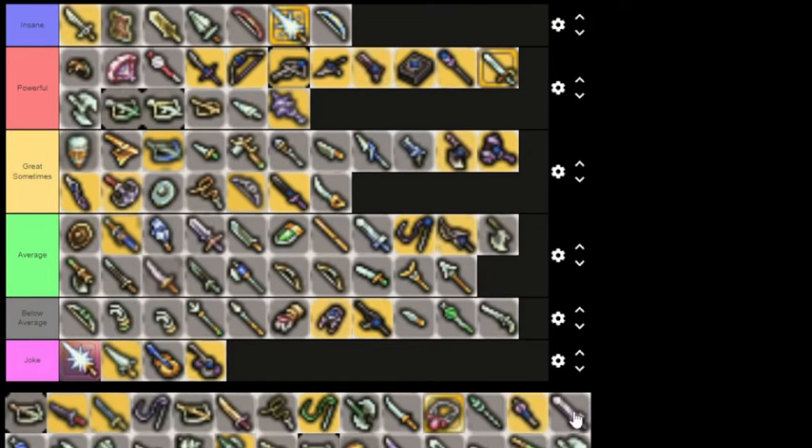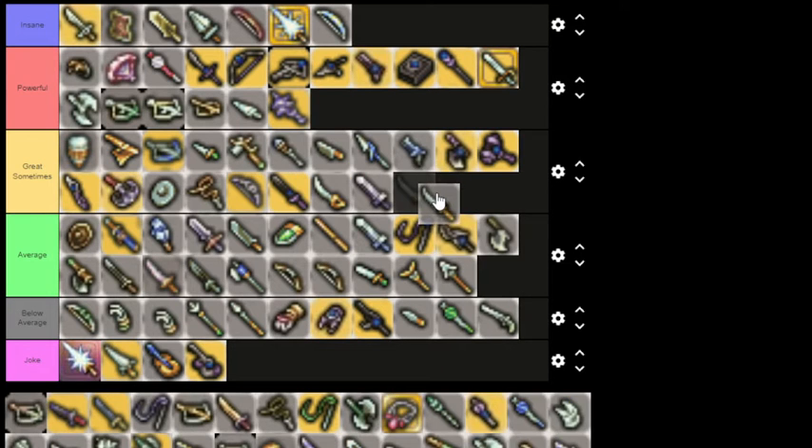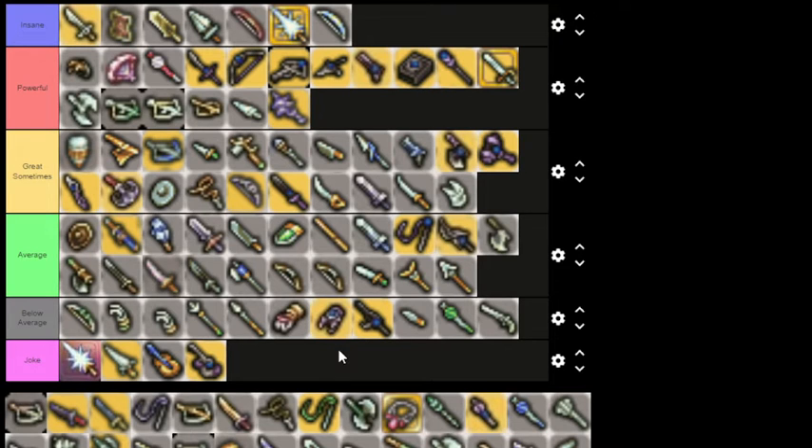Damask Sword — Great Sometimes. Stun effect — it's a nice alternative to the whole Breach combo. Fear plus Stun is pretty strong. Ashura — great for P.O.T.D., kind of iffy otherwise. Stun Claws — Great Sometimes; they're good in an AoE on a Berserker, but Cat Claws exist, so we'll leave that there.